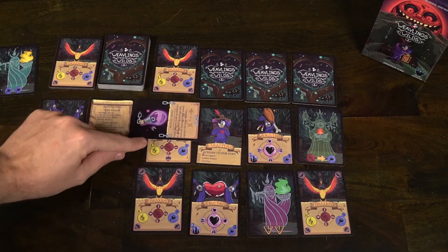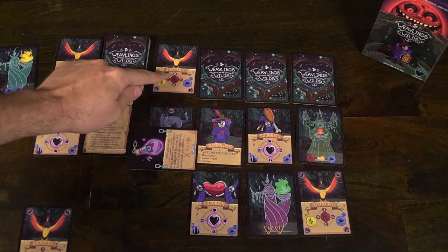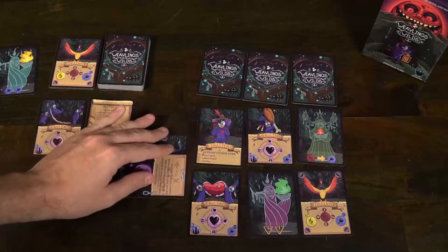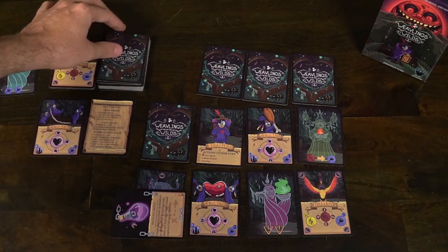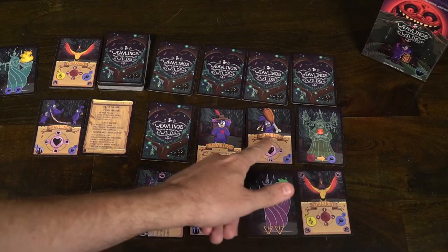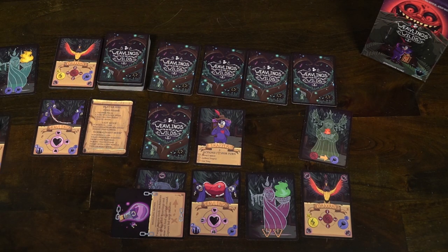So we move on to the eight — it checks its four positions, nothing happens. Then the varglar over here has a mouth going down, he will eat this weaveling and this weaveling will be lost. It's going to count as a lost colony. So now I am at negative two compared to my positive one. The varglar ate this weaveling, it's satiated, it's going to go away, and then new cards are going to follow.